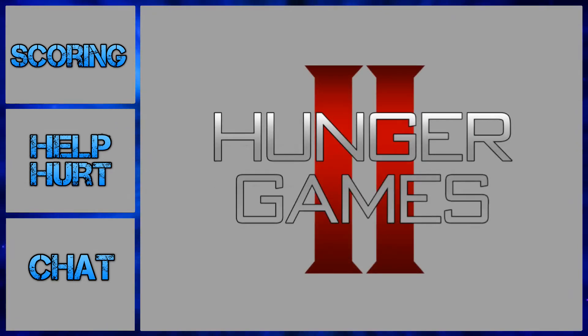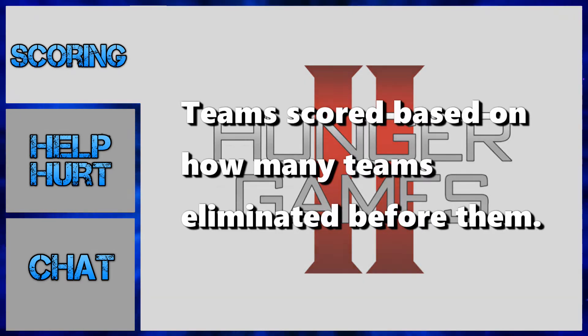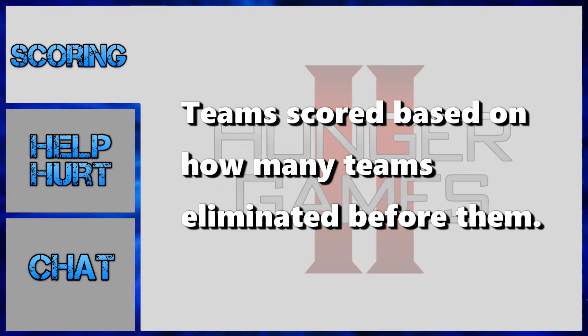These are the rules for the second annual Hunger Games. This year it is made up of competitors in teams of two. The last team standing is victorious. Teams will be scored each round based on how many teams get eliminated before them, meaning teams as a whole. If one member of a team is eliminated, that team is still alive as long as one member is left alive.